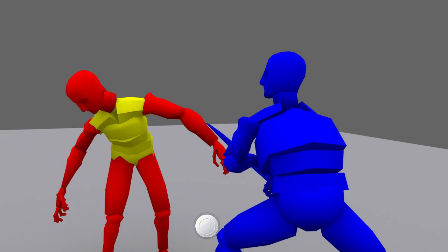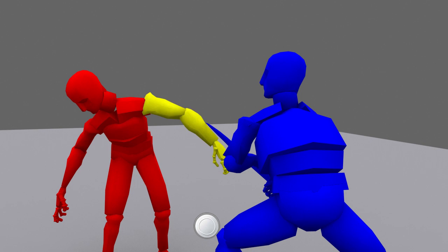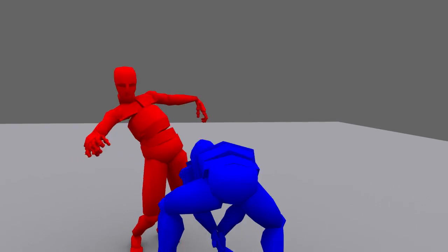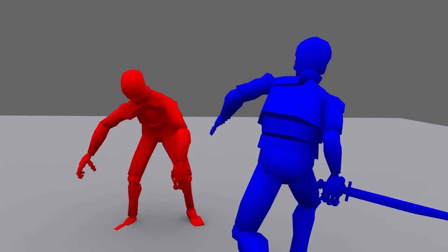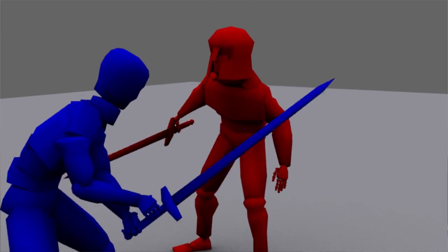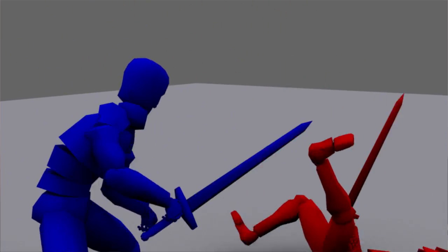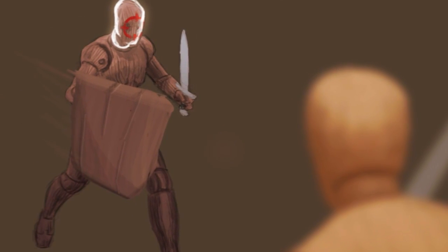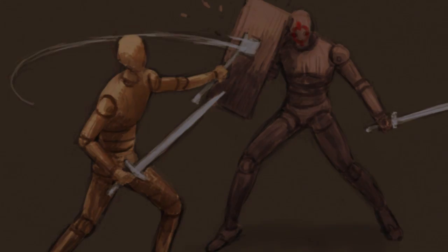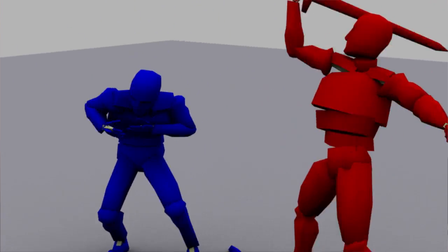Combat is also very tactical. We have a mode where you can pick specific parts on an enemy and try to exploit their weaknesses. You have to assess the enemy — for example, if they had a helmet on, you wouldn't want to attack their head. You would want to find another part and exploit that weakness. If they had a shield and you targeted any other part, they would simply block your attack, so you need to target the shield first to open them up for further attacks.